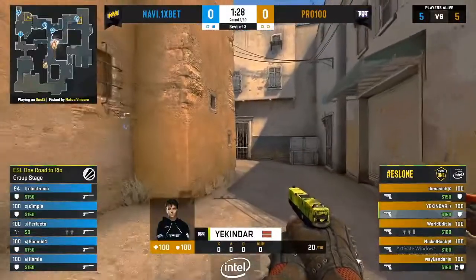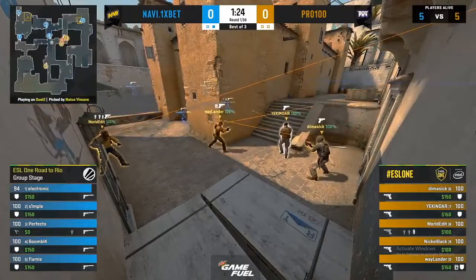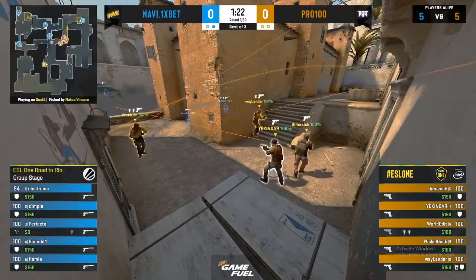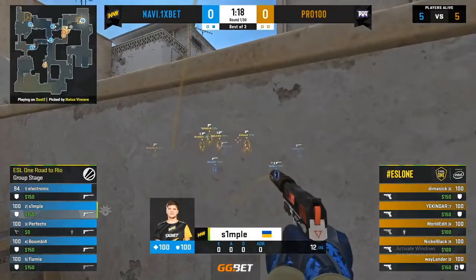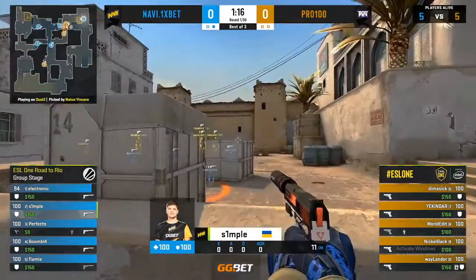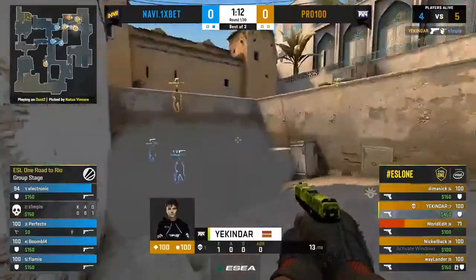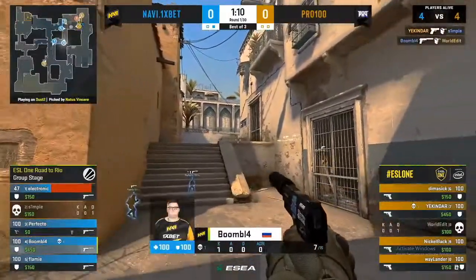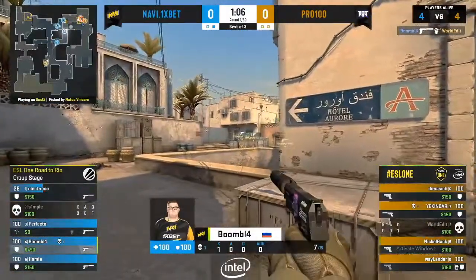That's very cautious stuff for a pistol round. Taking Cat quickly now, they still have a smoke and two flashes. They can set up an A set piece here. Waylander's going to throw out that smoke now and the flash to follow, so the A hit is on. One chance for Symbol — he bides his time, takes his shots, nothing connecting just yet. WorldEdit challenges. It's Yakanda to draw blood on the flank, BoomWitch connects as well, forcing the plant to be more safe onto the site.